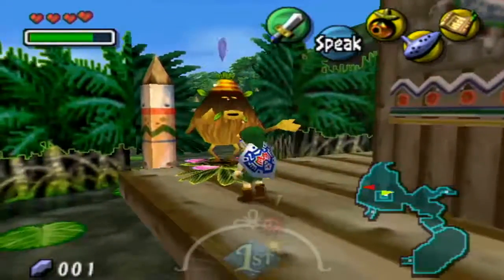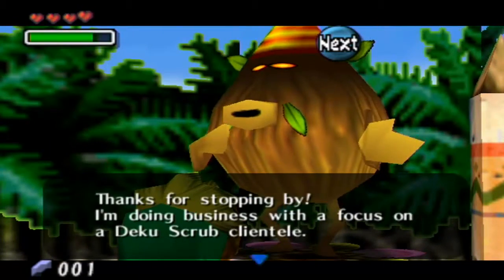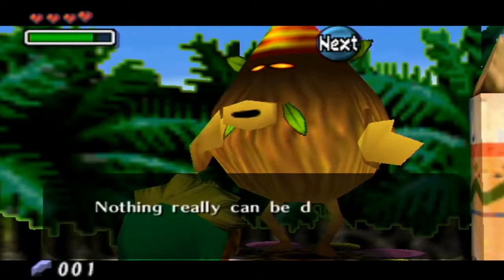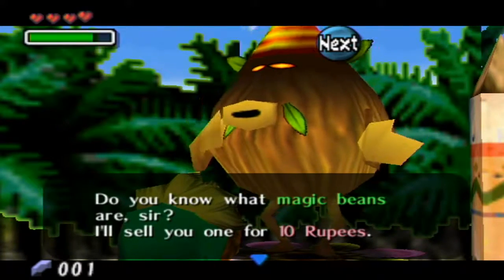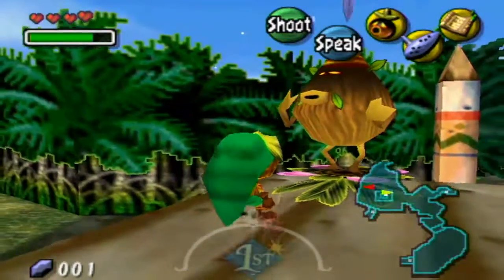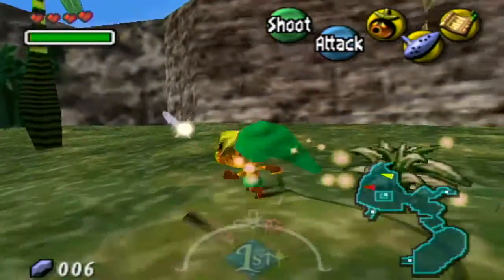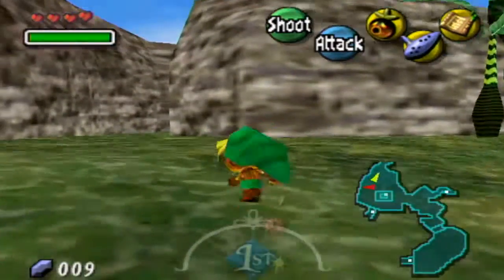Nothing is really happening as of this point, but if we come here and wear the Deku Mask, we can go ahead and talk to this Deku Scrub. He mentions he wants to do business at a place, but there's a big octopus and nothing can be done about it, so he set up shop here. He'll sell magic beans for 10 rupees. I'm going to buy said magic beans from this guy. You will see why in a very fast speed type running way.